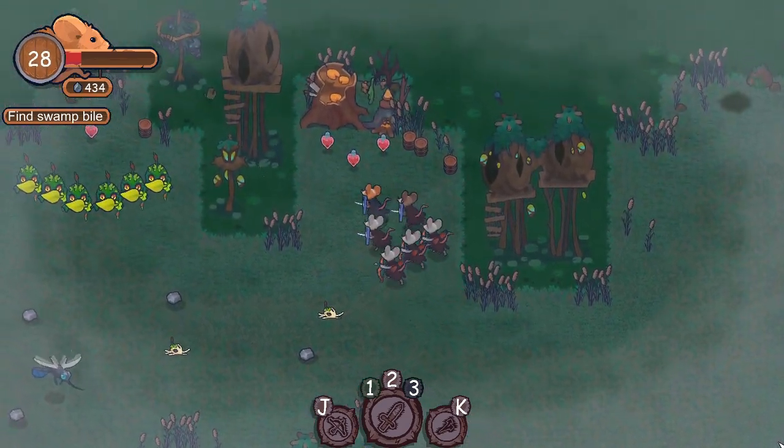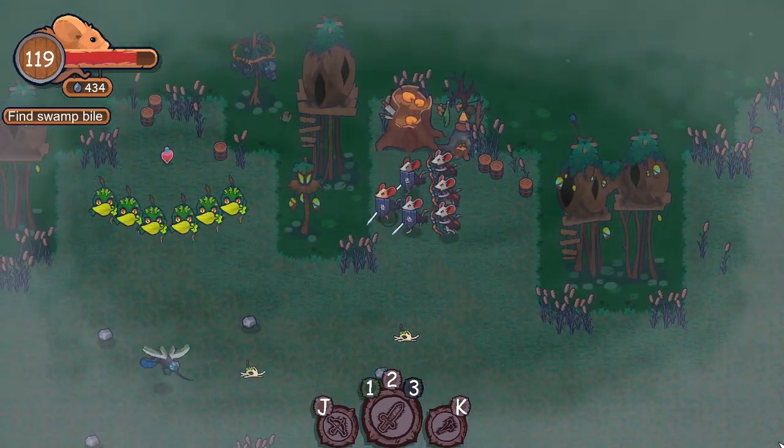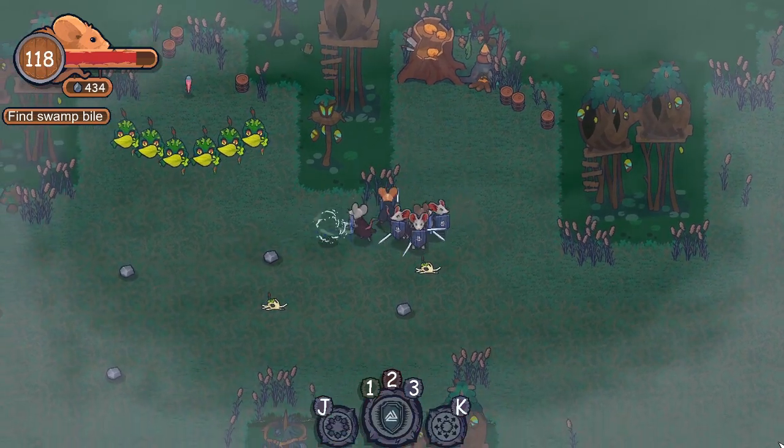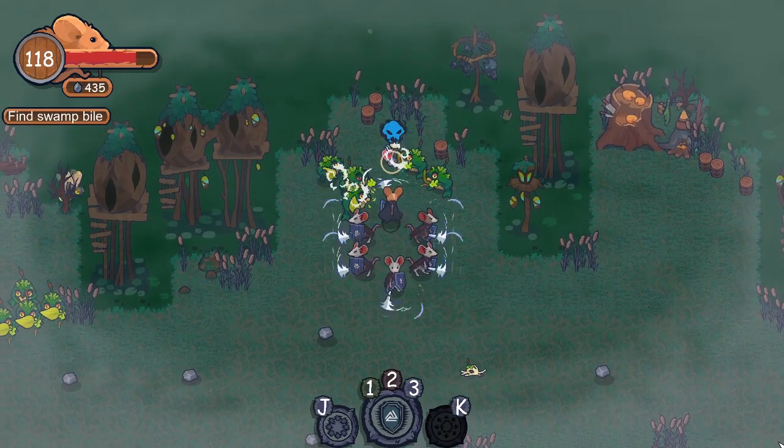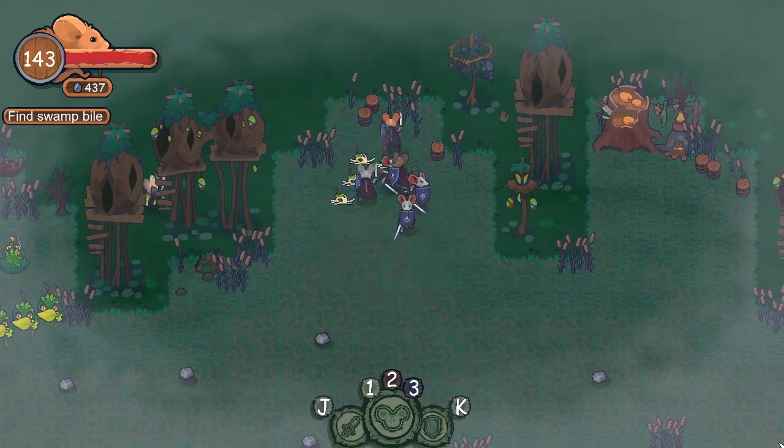Mice Guard is a short, easy game that most people will be able to finish in about two hours or less. While there are a few minor branch points, there probably isn't enough to merit a second playthrough.